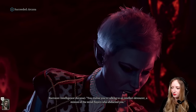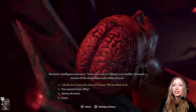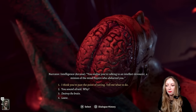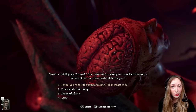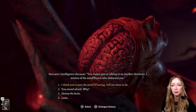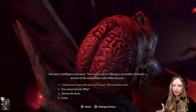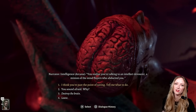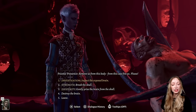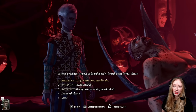You realize you're talking to an intellect devourer — a minion of the mind flayers who abducted you. So there we rolled an Arcana check and we passed, so we get a little bit of extra information. There will be moments in the game where magic users are going to be better at Arcana checks, but there'll be Strength checks, Athletics checks, and Acrobatics checks that natural melee classes will be more predisposed to succeeding at as well. It's designed so that no one has an advantage over anybody else, really.